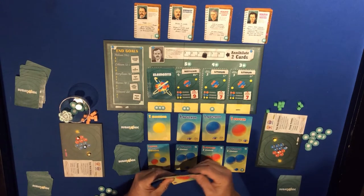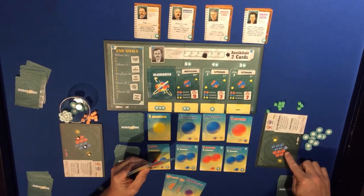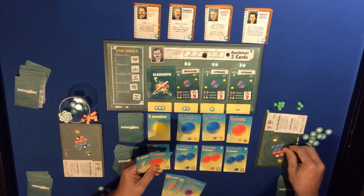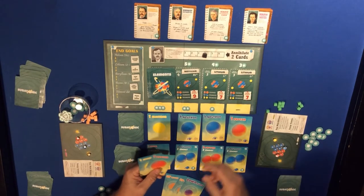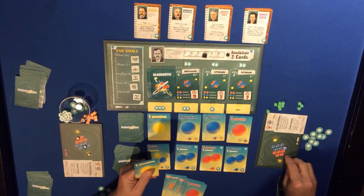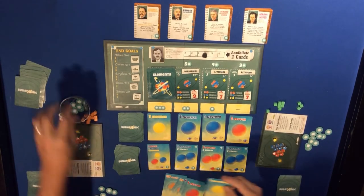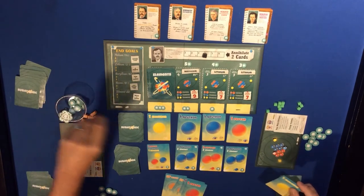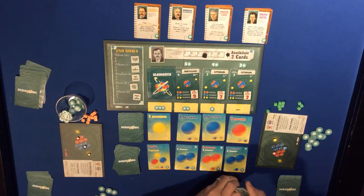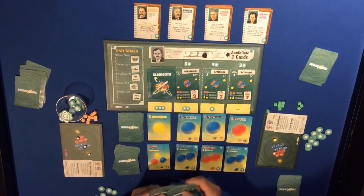Up, up, down - I can turn that into another proton, putting me at four protons. I'm going to have more protons but only one neutron so I'm still lacking. The proton card will give me five protons, and an electron is just going to turn into energy.